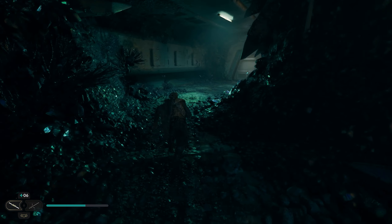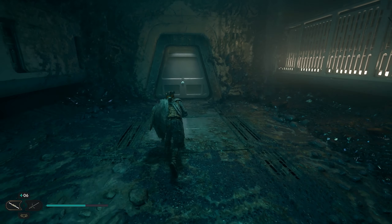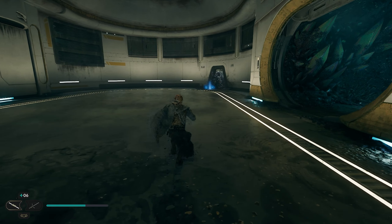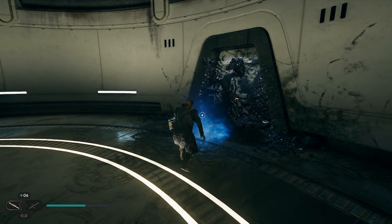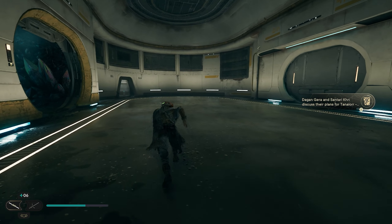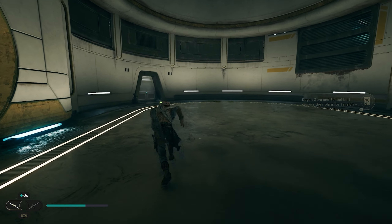To get our second collectible, we're going to follow this path all the way down and go into this other room. This one will be pretty hard to miss as it's going to be in the floor in the far back over here. You can see the blue glow — we'll just head back over here, grab this, and that'll be our second collectible.